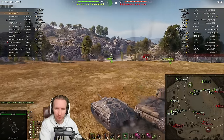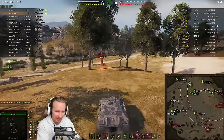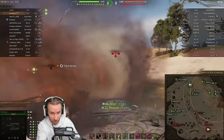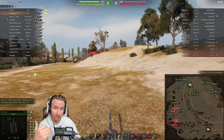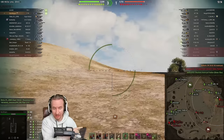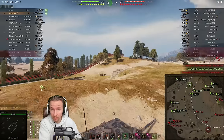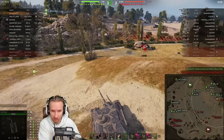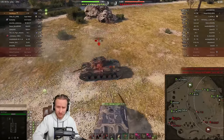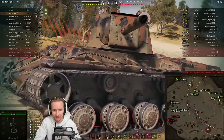However, one thing Wargaming didn't change about this vehicle was its class-based bonus. Back in the day, all tank destroyers had a bonus like light tanks do currently — they lost less camo after firing than other tanks. When you combine that with the E25's very low caliber gun for a tank destroyer, a 75mm, low caliber guns naturally lose less camo rating after firing because the flash is going to be smaller. That gave the E25 a double whammy of broken camo after firing.